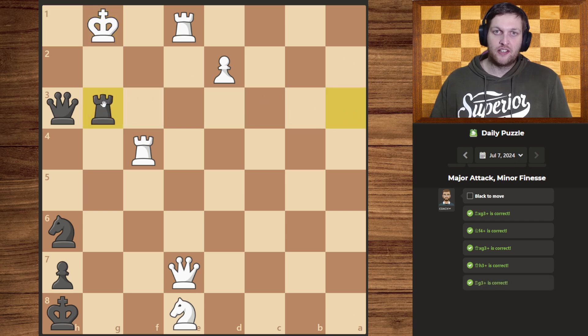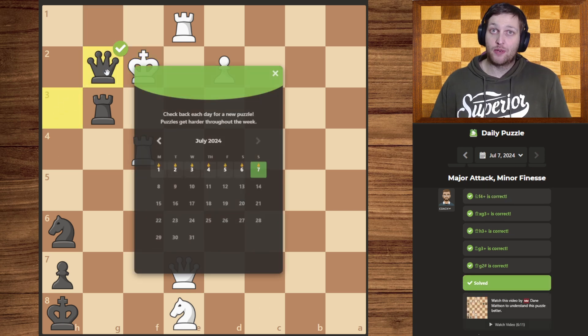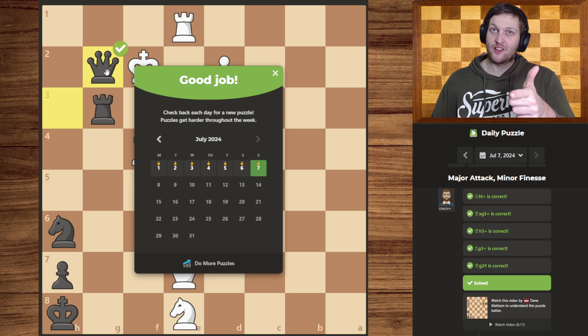The rook can join in and with one final move we have checkmate. There we go. Thanks for watching — please leave a like, subscribe, and see you next time!